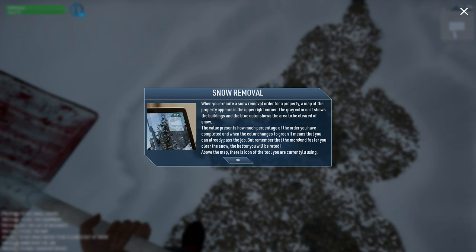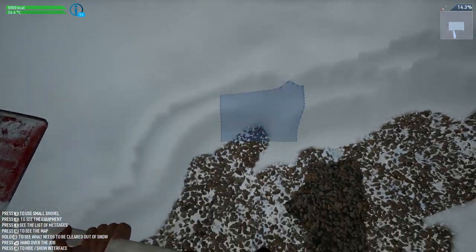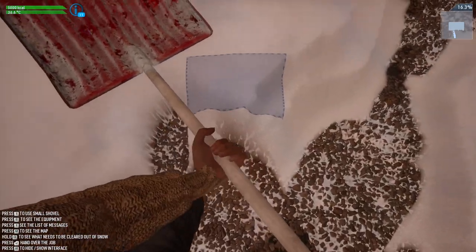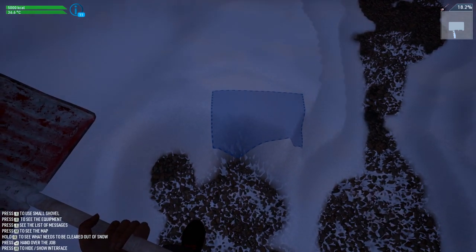When you execute a snow removal order, a map in the upper right corner shows the property. Blue color shows the areas to be cleared of snow. The value shows what percentage of the order you've completed, and when the color changes to green it means you can pass the job. Remember: the more and faster you clear the snow, the better you'll be rated. Let me check the map to see what needs to be cleared.